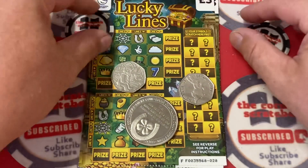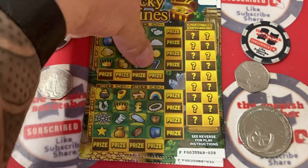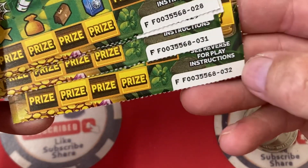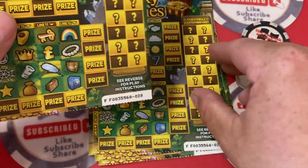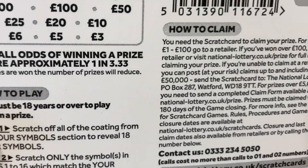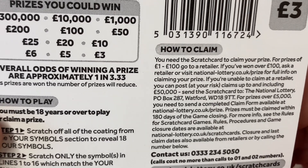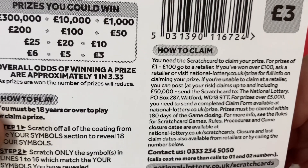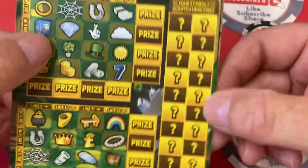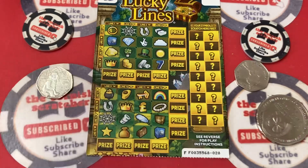Look, look, look — Lucky Lines! It's a new one, so we have a new ticket to play, and we have five of them to play, all from ticket 28 down to 32. The cash bolts are the same — you can win cross, down, whichever way you want. Odds are 1 in 3.3, with chances of winning: 3, 5, 6, 10, 20, 25, 50, 100, 200, 1,000, 10,000, and 300,000. These are exactly the same as the cash bolts — they're a three pound card — but with the cash bolts you get the extra bonus at the bottom; with these you don't get the extra bonus.